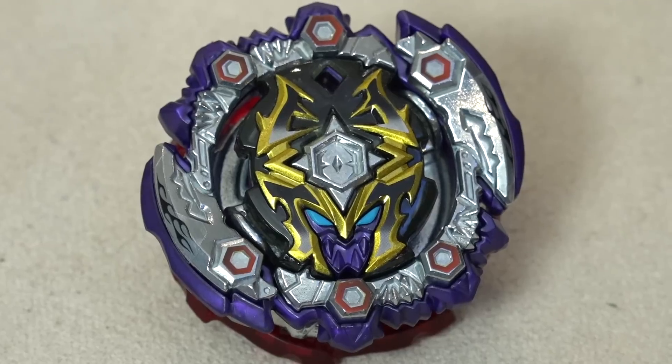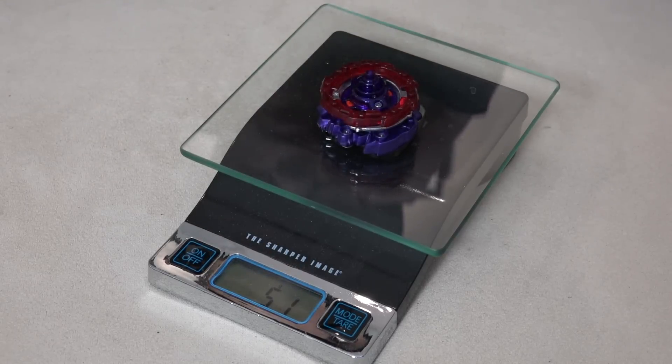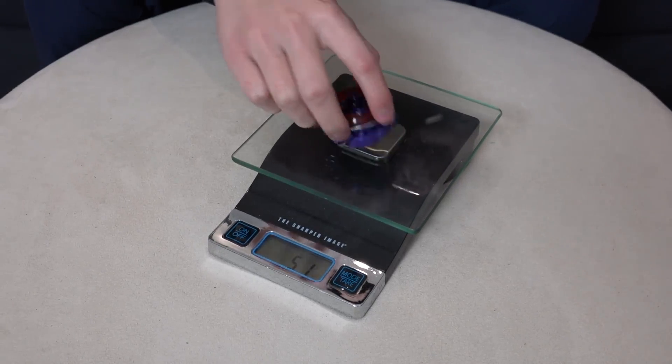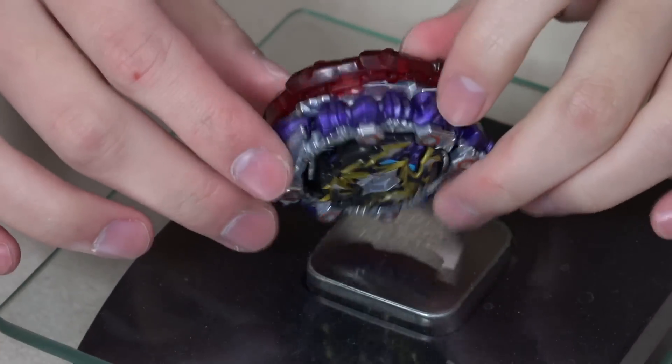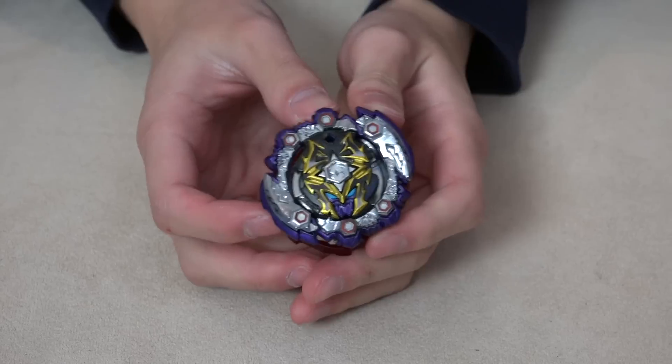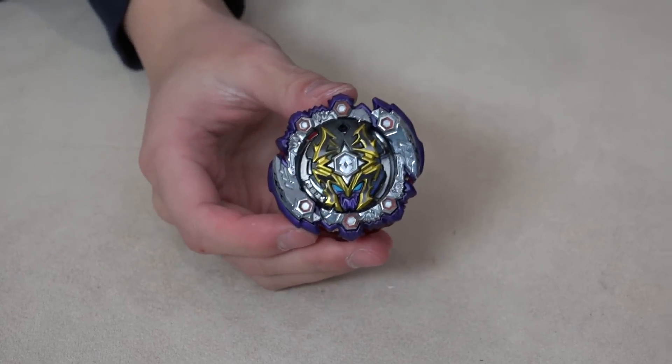Alright, let's weigh this balance type bay — 51 grams. Oh my goodness, that's pretty crazy. That layer is heavy — look at all the metal on there. So I think this will actually react more like an attack type bay, leading towards more of the attack attributes. But let's test it in the stadium.